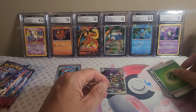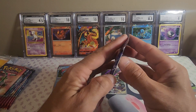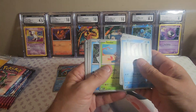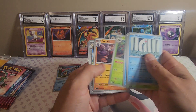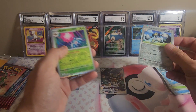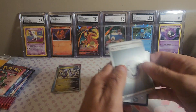We got some basic energy, which I'm kind of surprised that they threw a pack of energy cards in here. Wigglet, Meltonic, Todato, Roserade, Excadrill, Keldeo, and we got a reverse holo Melmetal — reverse holo! Rabska, Maradon. Nice, I like that Maradon.